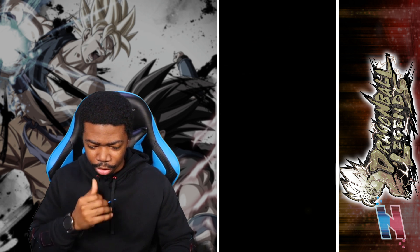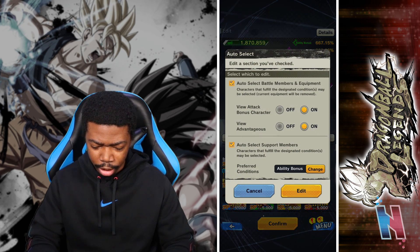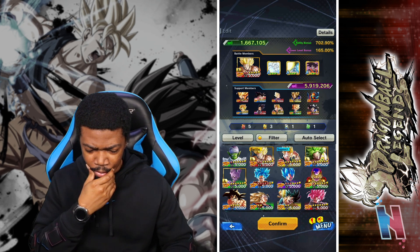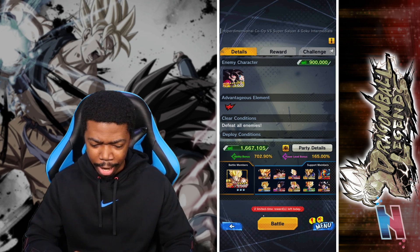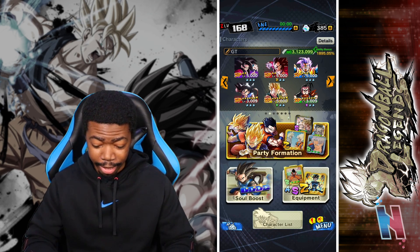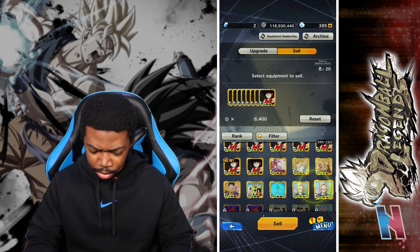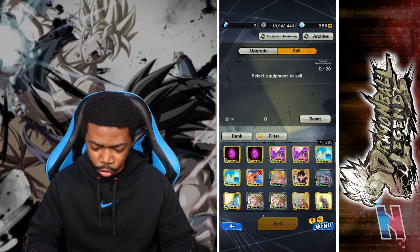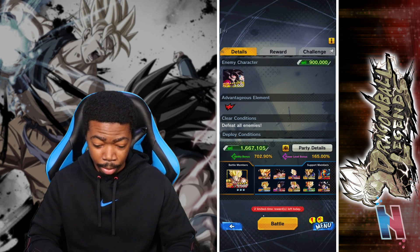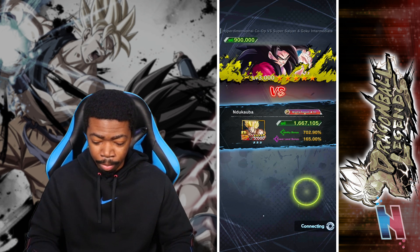Okay, intermediate — a yellow unit. I could use Rose, let's see what it picks for me. Zenkai Goku — okay, that makes sense, let's confirm and battle. Oh wow, my equipment is full. It's been a bit since I've had full equipment. Let me get rid of all these — sell 15 equipment back to co-op. Sometimes when it's full you just gotta clear it out.